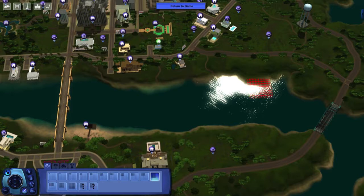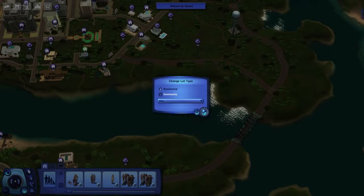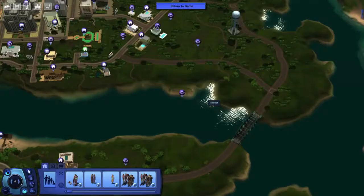The lot is partially on land and partially in the water. I had to judge what I thought would be enough to get it into the water, and I'm hoping the water depth will be sufficient. Once you've got your lot placed, you need to go and change it to a community lot type set to port — that's easy enough done.